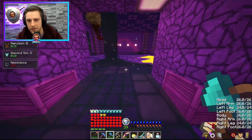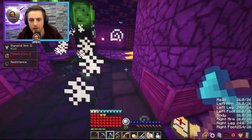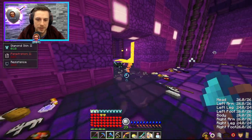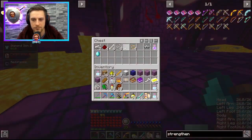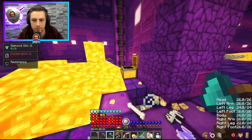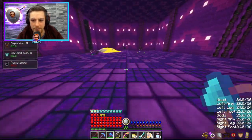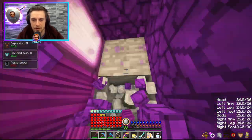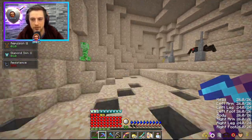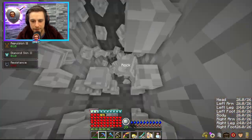Nothing in there. I do believe there's no other chests to be found here. Get out of here. Back to the surface we go. Just sneakily unlock this chest before we fight this guy real quick.